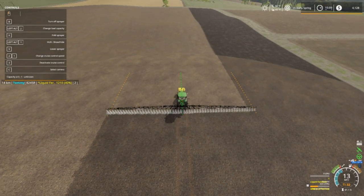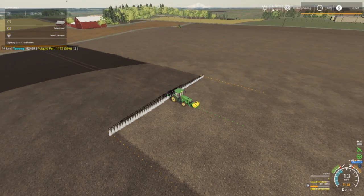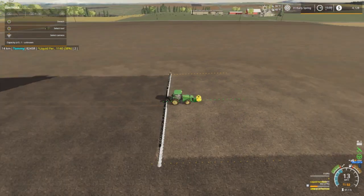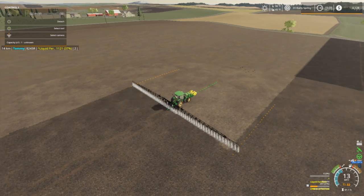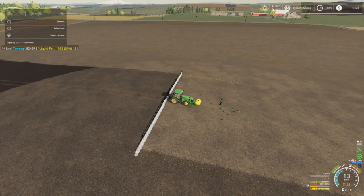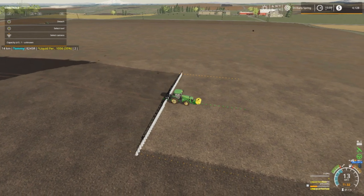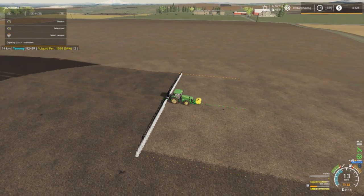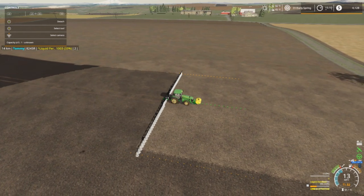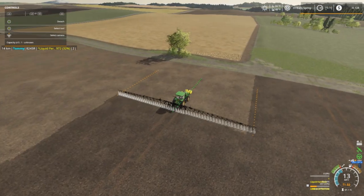Alright folks, I am back once again. I decided to go ahead and spray this field even though the tractor ain't got it plowed yet. This is all the fertilizer I got left and I don't think it's going to finish the field — I'm probably going to have to go get some more. I got the mower, the stump grinder, and the weight put on the 6M and the pallet fork ready to go. So next episode we're going to be doing logging. I'm sorry I didn't get to it in this episode — this is like the second or third episode on this first day.